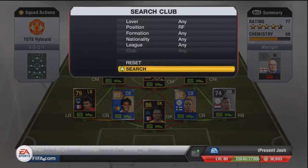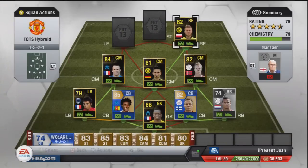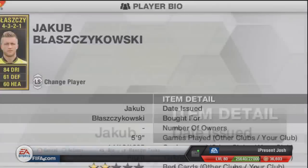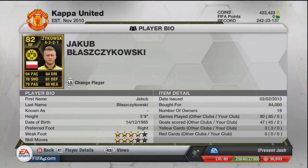The right forward is going to be Blaszczykowski — Jakub Blaszczykowski — and he's the second in-form. 94 pace, 78 shooting, 79 passing, 84 dribbling — some sick stats. Five foot nine tall, four star weak foot, three star skill moves. I'd love if he had four star skill moves because he'd be so much more dynamic, but he's still a fantastic player. Two goals in five games and 64,000 coins — very cheap for 94 pace on a second in-form.